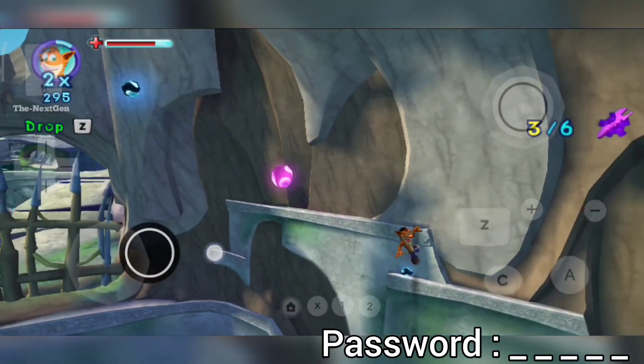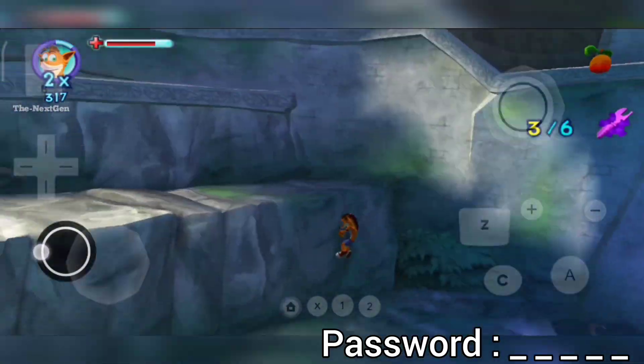If you're hanging on to a ledge, you can fall down by pressing the Z button.